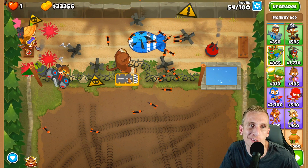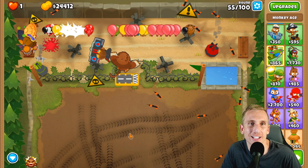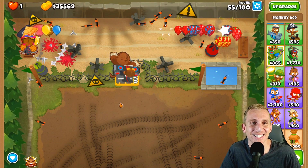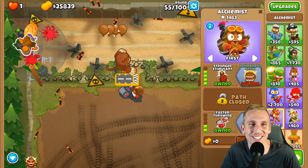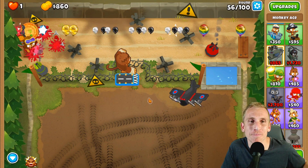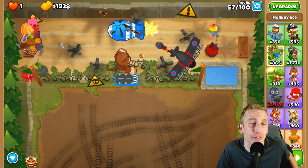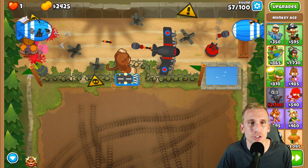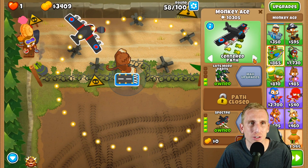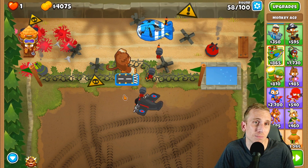We're waiting until we get to 25,920 for the Spectre. When I first built this strategy I was like, 'Can he make it that far with just camos and leads? Can we get the Spectre before round 59?' You definitely can — just look how easy this is. I love the ninja and alchemist together; they're just OP. Leave the plane on Figure Infinite — it works well enough. There might be a better path but the center path made him chase balloons, so I went back to this one.